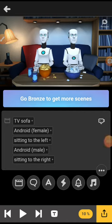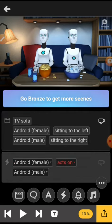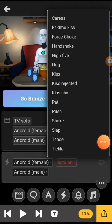So then, what you want to do — let's say this robot wants to slap this robot. You want to go to the female robot, depending on which character you want. Then you go right here where it says Axon. So you click on that, and it shows you how you can touch the other character.